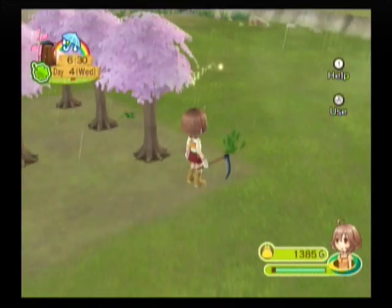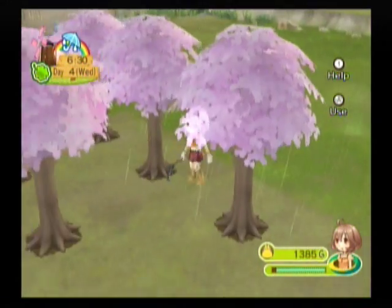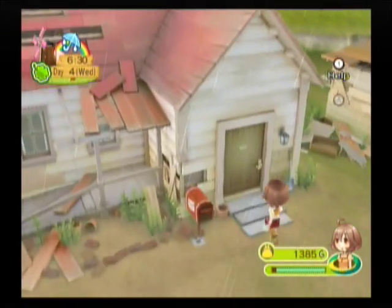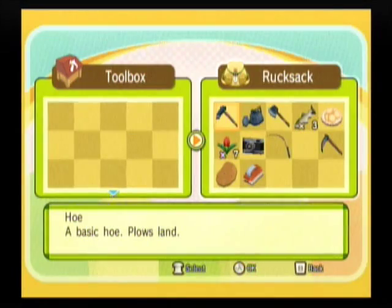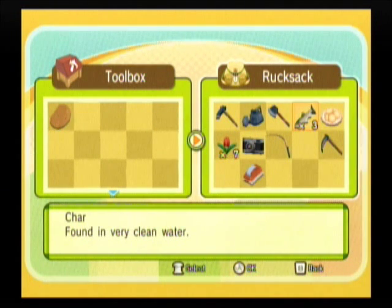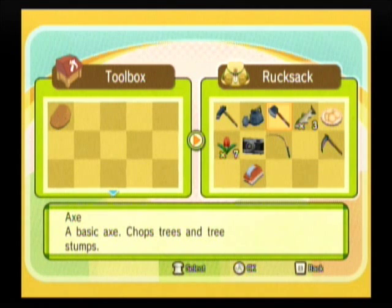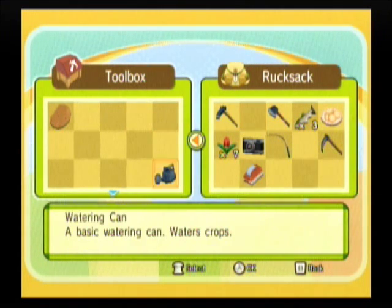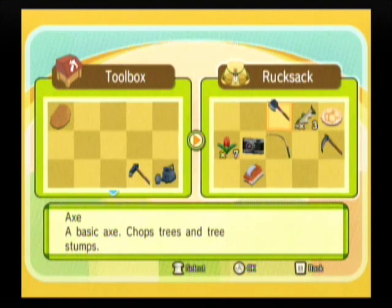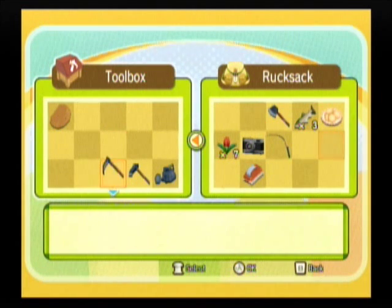We know what to do with those. Okay, there we go, so we took care of that. Now I'm gonna show you one more thing in here. See that good potato that I kept? We're gonna put it in here — this is our toolbox, put stuff in it. I don't know why you can put food items in here, but we'll deal with that. I put stuff in here when I'm done with it for the day. Like, we're not gonna need the watering can today, we're not gonna need the hoe today. You want the free spaces in your rucksack.